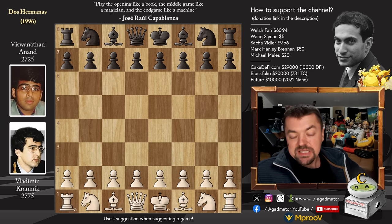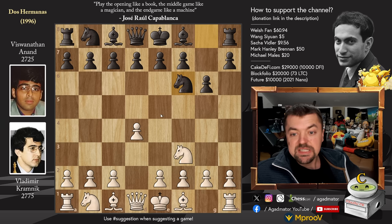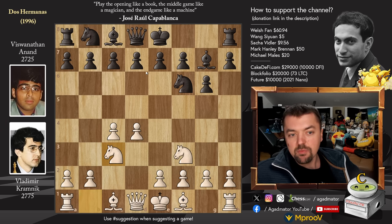Kramnik with the white pieces opens with Nf3. Anand replies with Pawn to G6, sort of the Fianchetto variation. D4, we have Nf6 and now Pawn to C4, transposing into the King's Indian Defense. Bishop to G7 and now Knight to C3. We have Pawn to D5, transposing into the Grunfeld Defense.